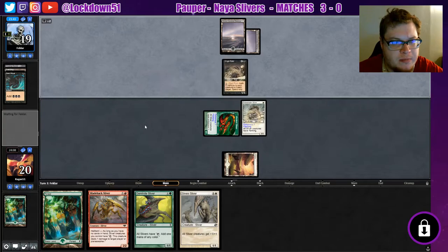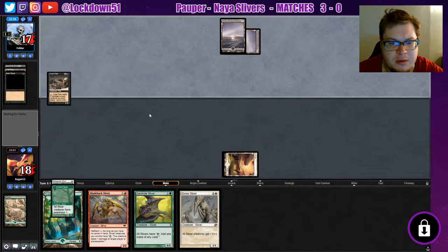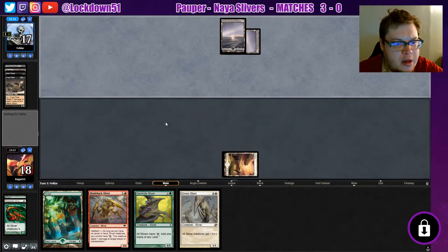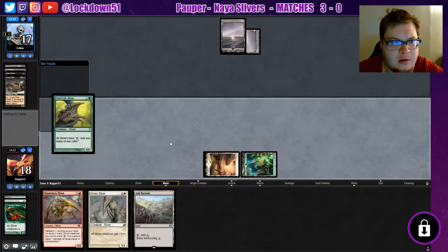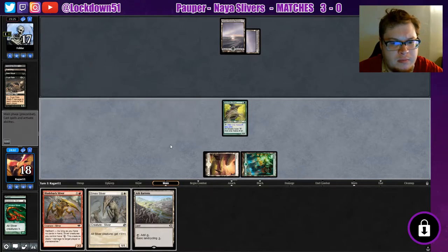Crypt Rats — lovely. Pop that right now. Okay, well that could be worse. It's a pretty early Crypt Rats but they might have a way to bring that back, and if they do that's unfortunate. We're still just going to run out our Gem Hide. Pass.